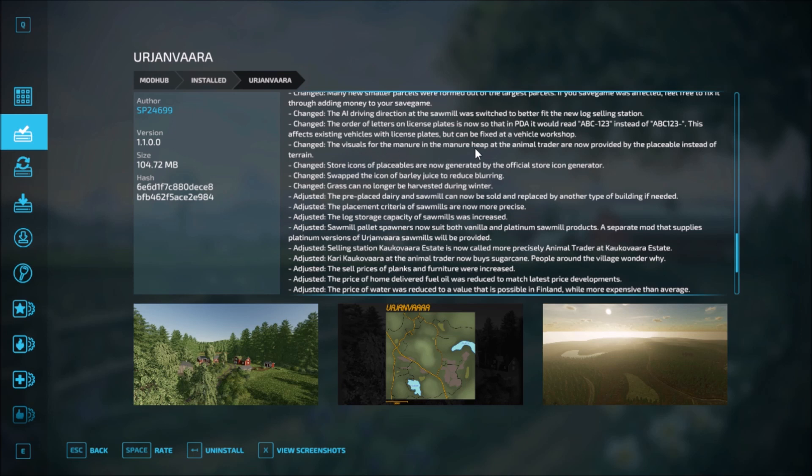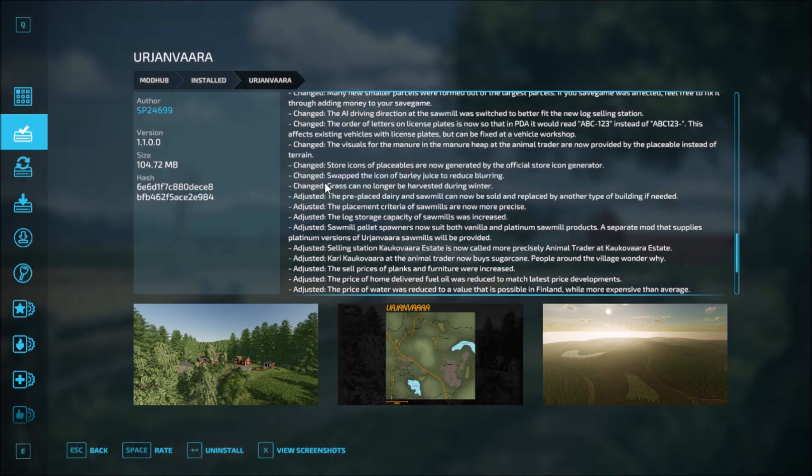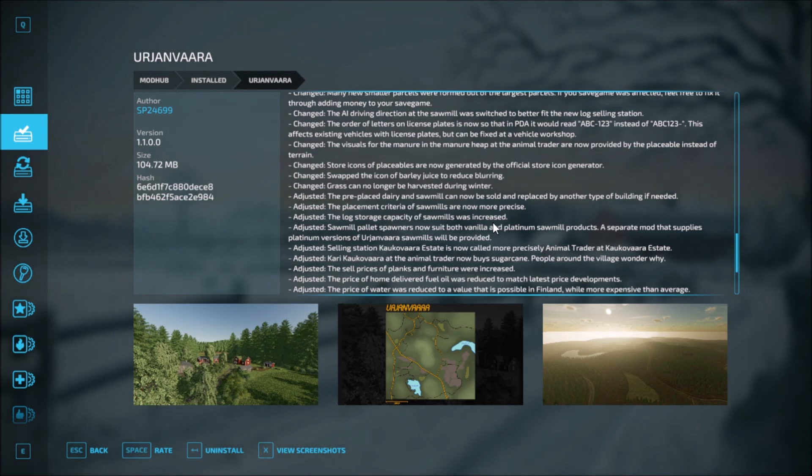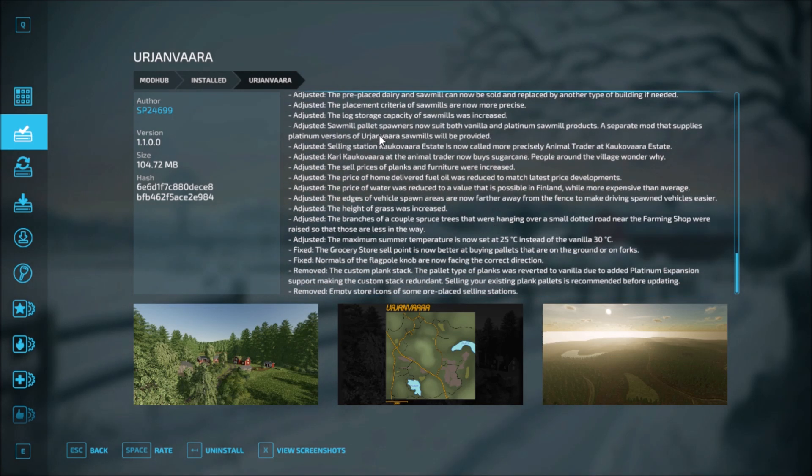The visuals of the manure in the manure heap at the animal trader are now provided by the placeable instead of the terrain. Store icons of the placeables are now generated by the official store icon generator. Swapped the icon for barley juice to reduce blurring. Grass can no longer be harvested during winter. The pre-placed dairy and sawmill can now be sold and replaced by other types of buildings if needed. The placement criteria of sawmills are now more precise. The log storage capacity of the sawmill was increased.